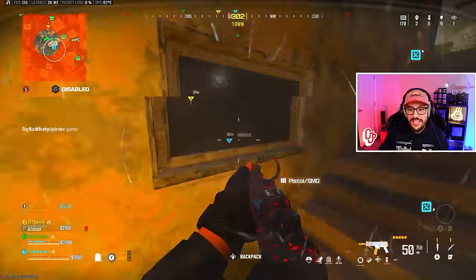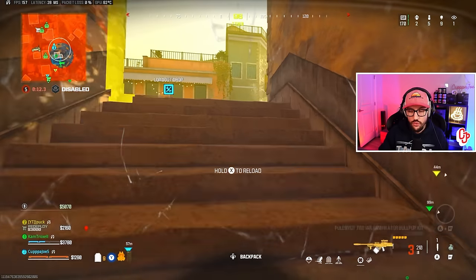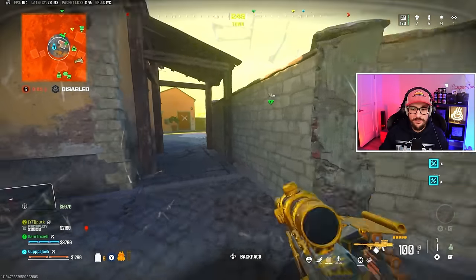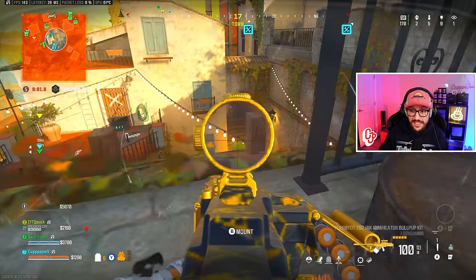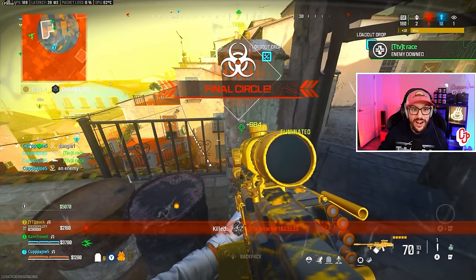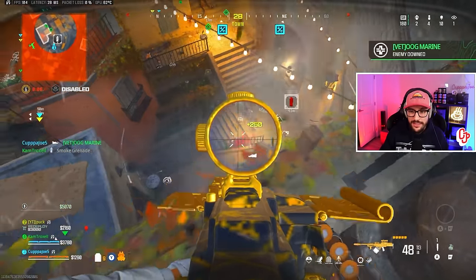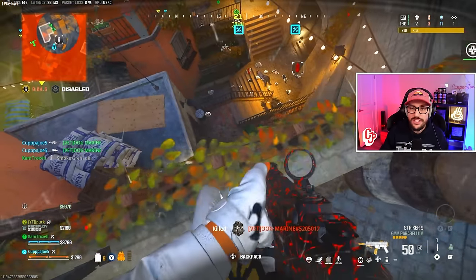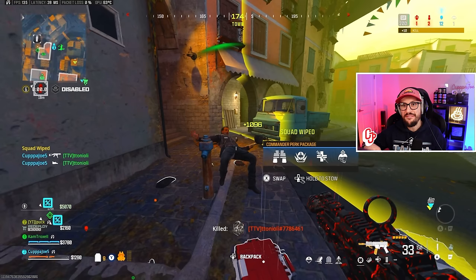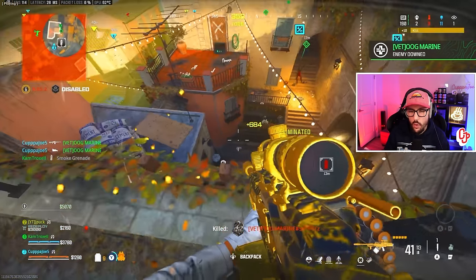2v3 situation — we've got to clutch this. I get High Alerted in the back, so I reload and throw a Pul-Them-Yacht to hold off the enemy. Now we have high ground. Final circle — there's the down, the thirst, plus 10, up to 180 SR. Another down, another thirst, plus 10 for 190. 1v2 — I push, get the kill, and we win. Plus 25 for the win: that is a 225 SR game with 12 kills.